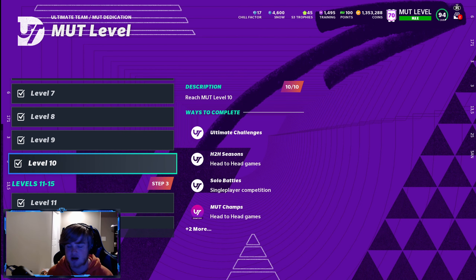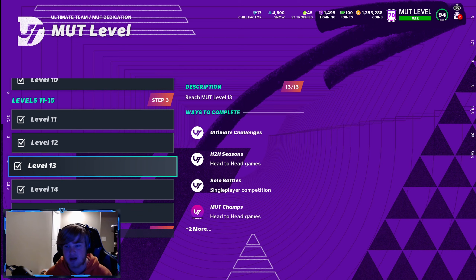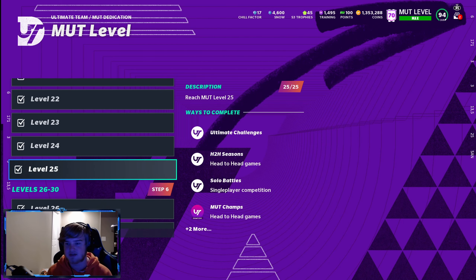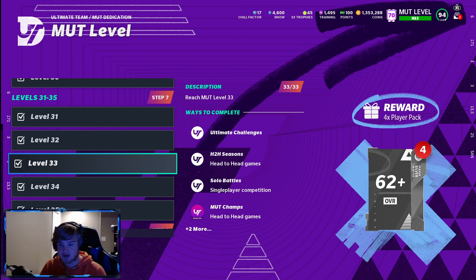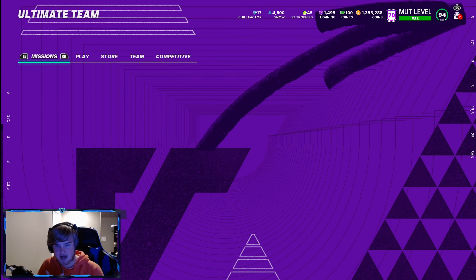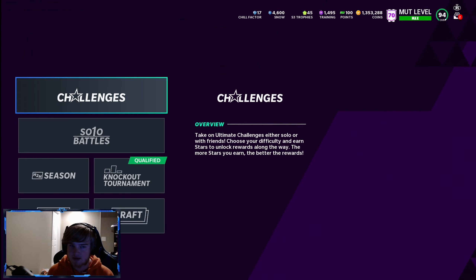Through MUT Dedication, as you level up you get rewards. There are also store rewards you can pay for — they give you a ton of coins. Just pick the platinum quick-sell card every single time you do a store reward, sell it, get the coins, and invest into get-a-golds or player packs. Make sure you guys are leveling up.